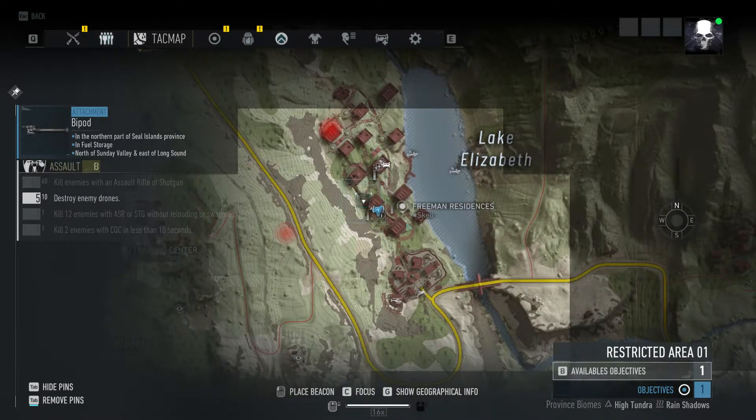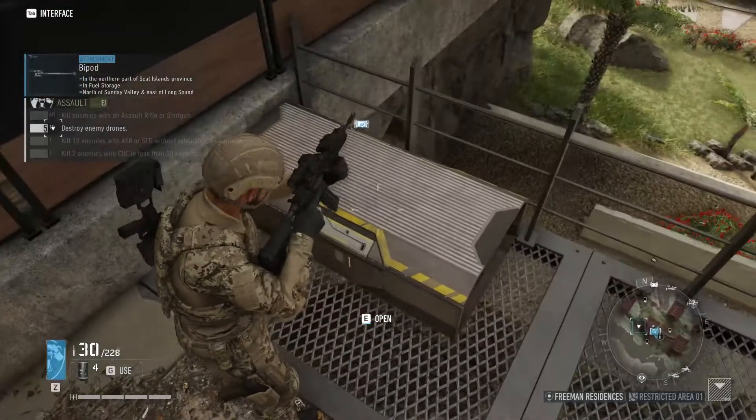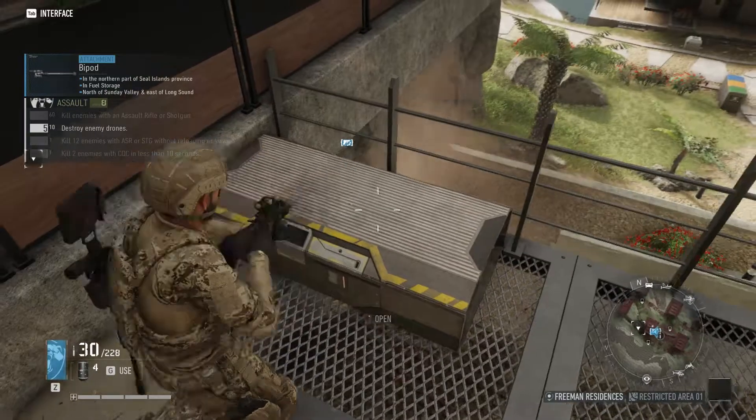Here we are in the restricted area, Area 01. Zoom in — Freeman Residences — and basically right outside this building here is where I'm at. Open the crate.